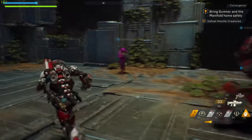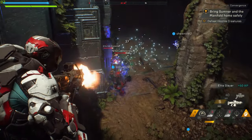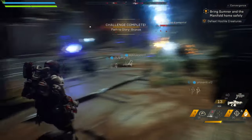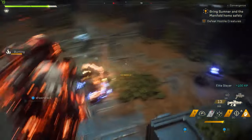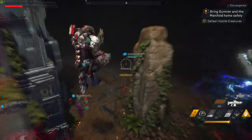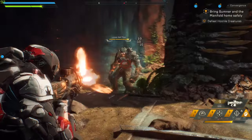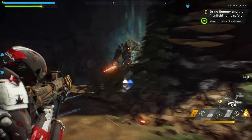Defeat hostile creatures. Nice — oh, there's a hostile creature right in front of me! I am gonna die — I have no shield and my health is low. Oh, nope, I survived somehow! Last glass lesser ash titan. That got him.